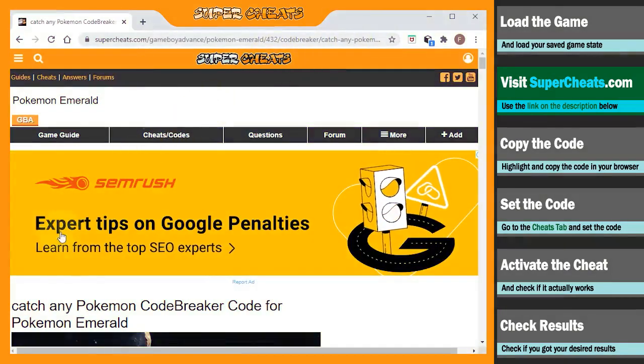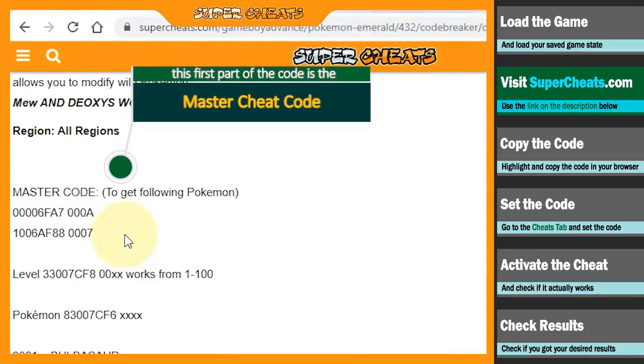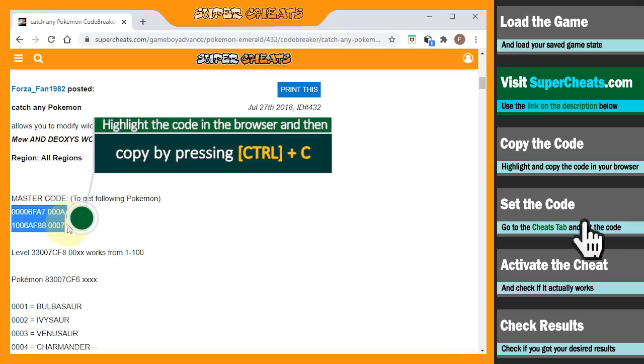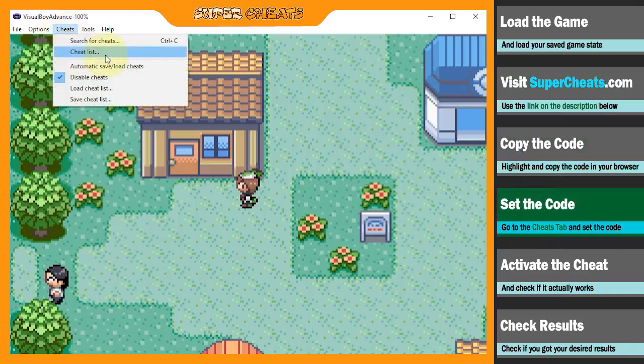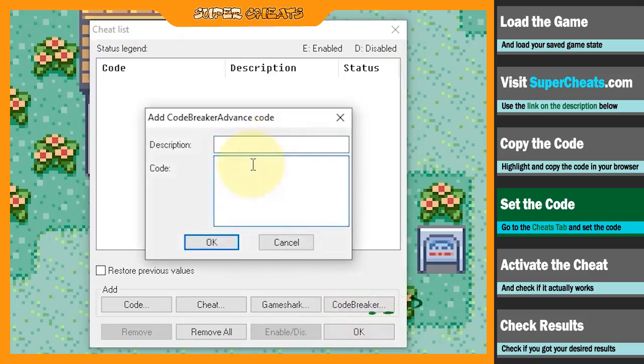Just scroll down the page until you see the codebreaker code. This codebreaker code has two parts: a master cheat code and a Pokemon identifier code. Let's start by setting up the master cheat code. Copy the code in the browser, and then head back to the emulator to set it up. Since this is a codebreaker code, pick the codebreaker option and then follow the steps in this video.